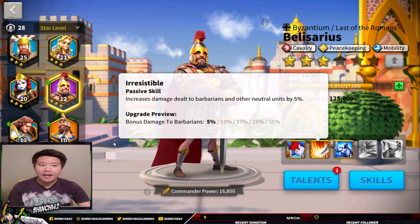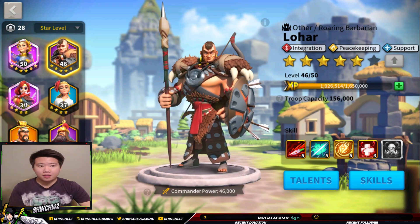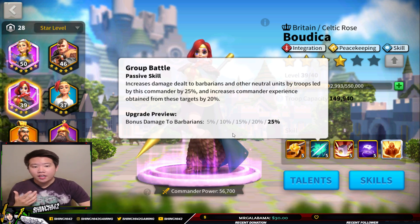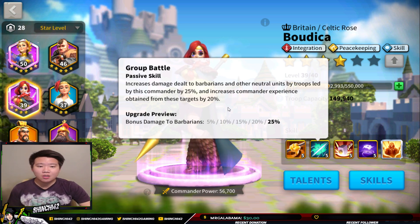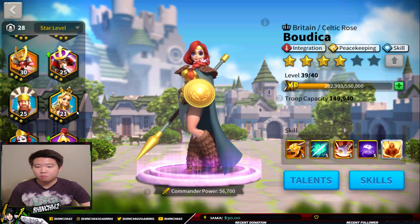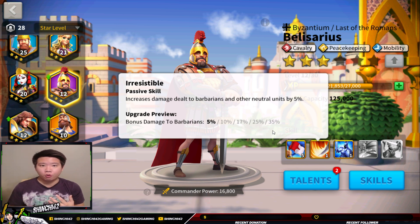If you're trying to decide whether to really focus on Belisarius because you have another commander for peacekeeping, consider Burika. Lohar is typically the go-to peacekeeping commander, but Burika also has a barbarian and neutral unit damage increase — at 25%, slightly lower than Belisarius' 35%. However, Burika gives you an extra 20% commander experience points, which is a catch worth considering. You'll have to decide, but using Belisarius with that 35% damage increase to barbarians and neutral units is helpful because you can maximize this skill toward barbarian forts when doing rallies.